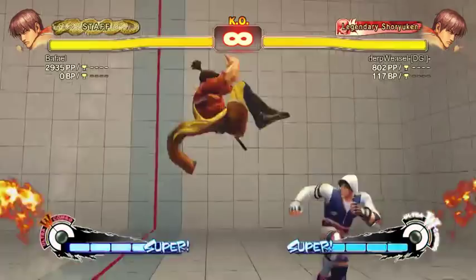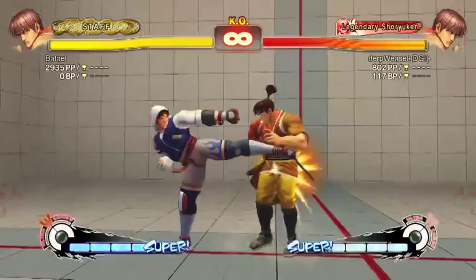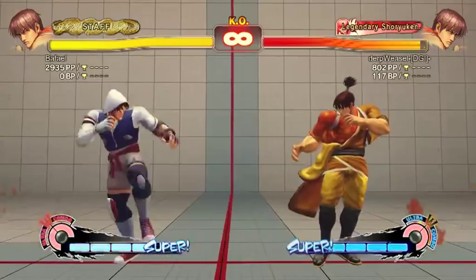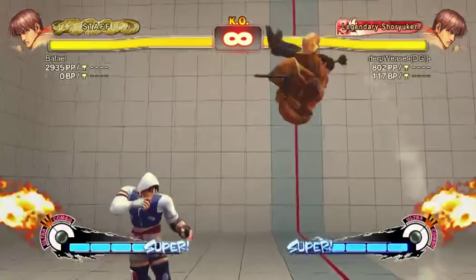Guy's jump arc is huge. Medium kick is actually a really, really good poke. It goes over things like shadow low forward. It's got next to no hurtbox and a pretty big hitbox. It goes pretty far and counter-pokes everything. That's really the big selling point. It works a little bit like a slightly worse version of Evil Ryu's stand medium kick, which is a good thing because that move is incredible.